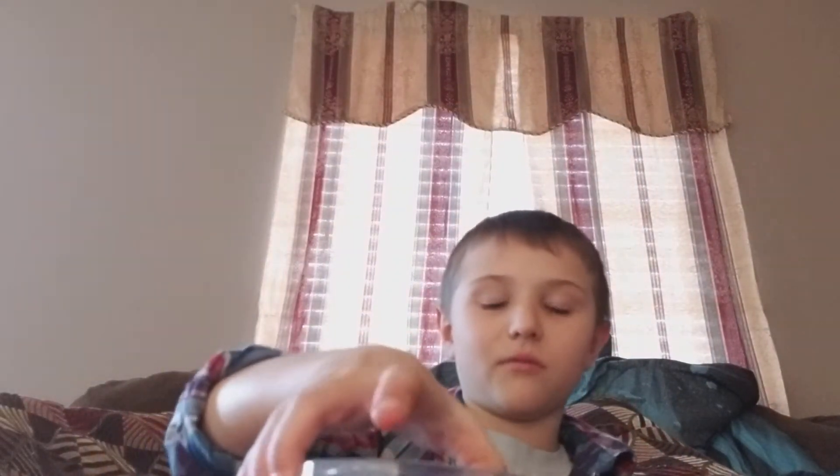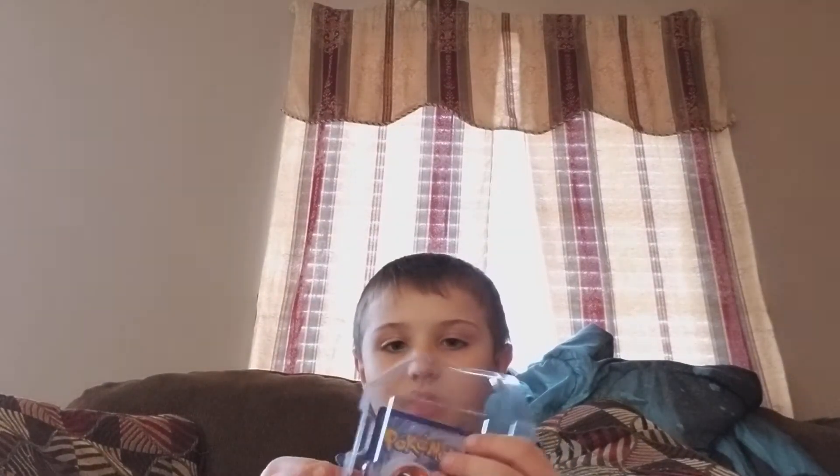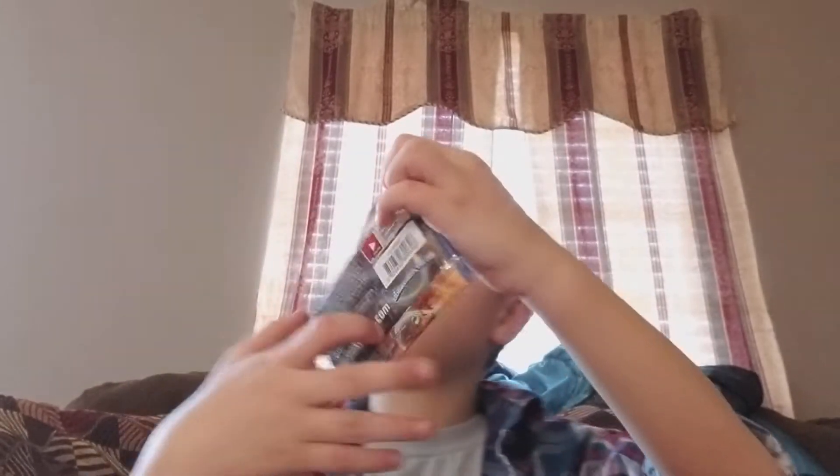Alright, so we have our nice Blastoise card. Pretty cool. And then I think it should be behind the card — oh, there it is. The code card, don't care about it. Evolutions pack — Raichu. Evolutions pack of Blastoise. And evolutions of — something-guard. And then we have Greninja.